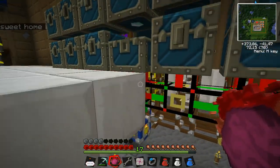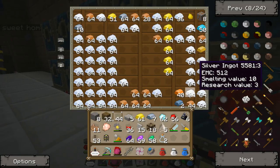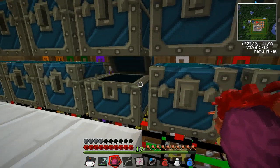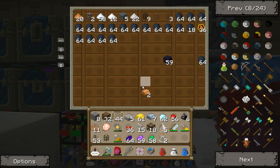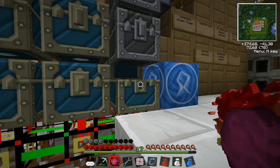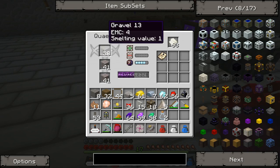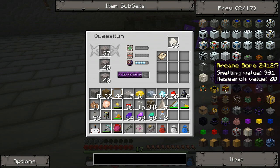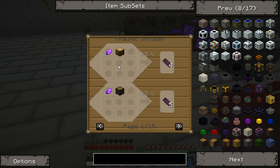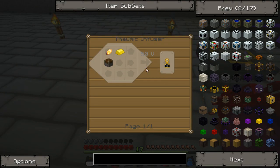This chest is continuously open, something is happening here that I'm not aware of. So we want to research, but I'm not going to use gravel here for researching - I'm going to boost it up with other items as you will see in a second. I guess I have to make a piston then. I'll show you this block here.